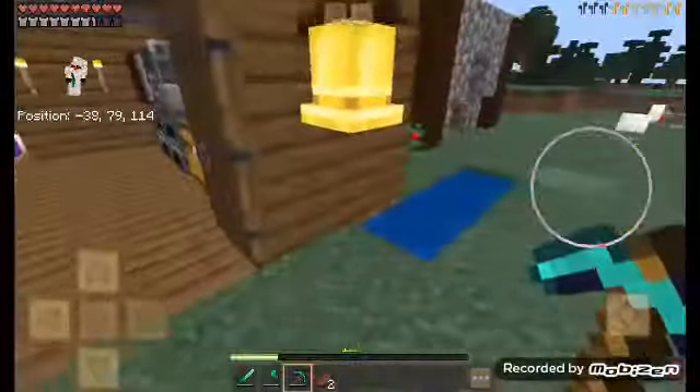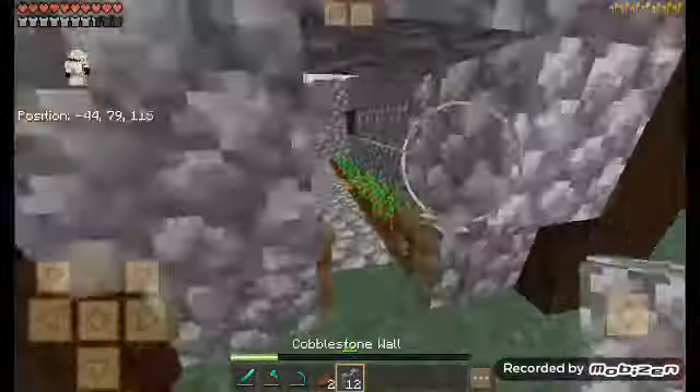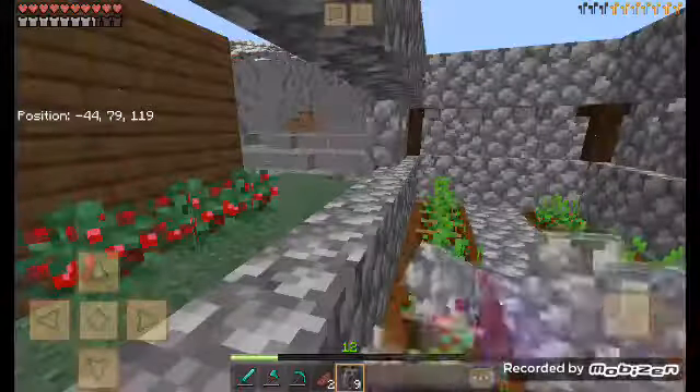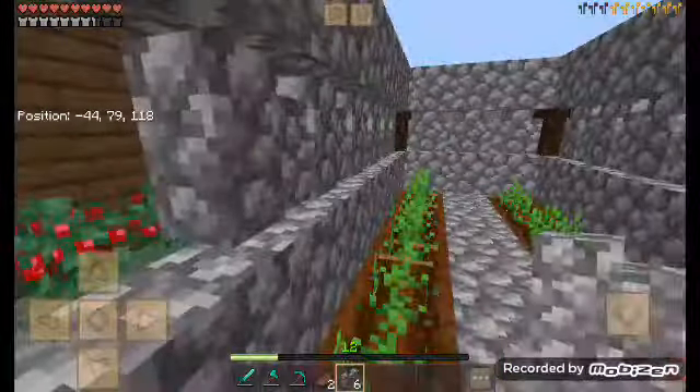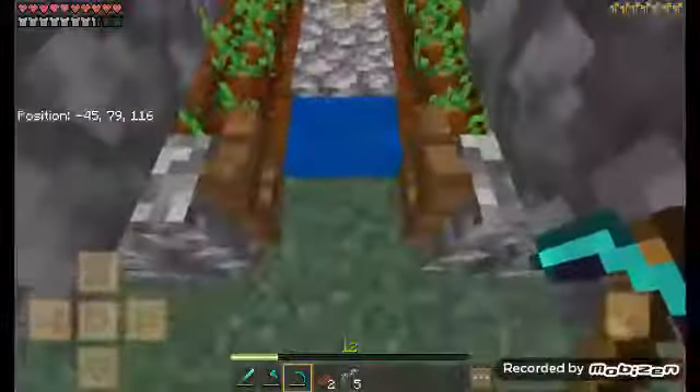Why is that cobblestone like water? Because, guys, that is not cobblestone, that's a slab — but a slab can't go in water.